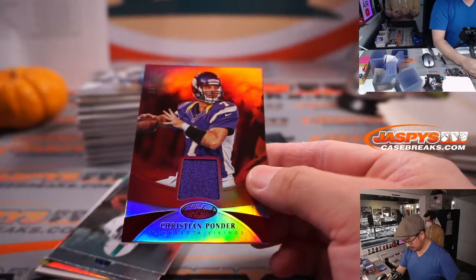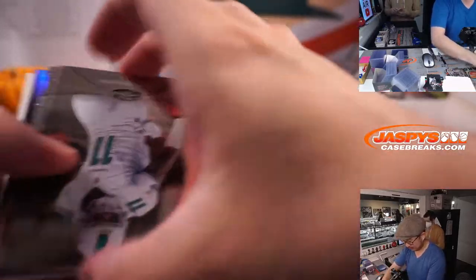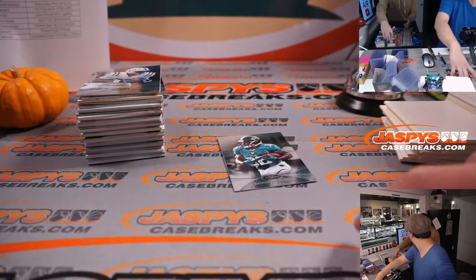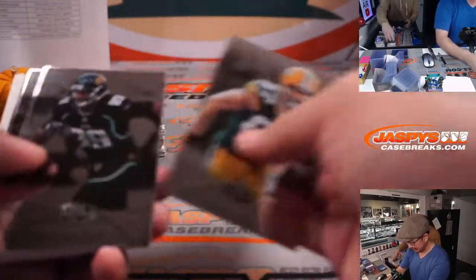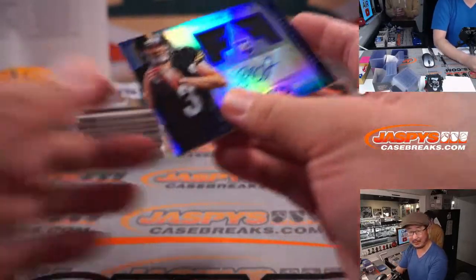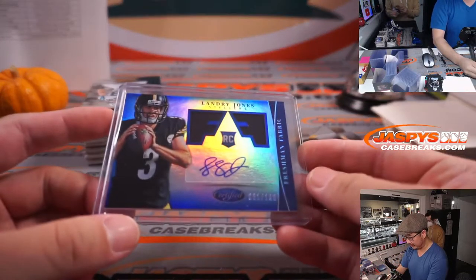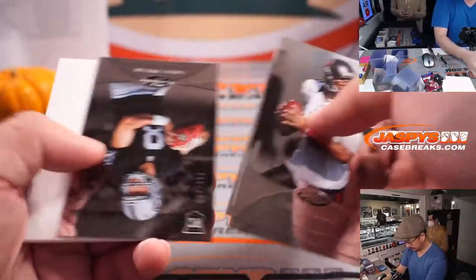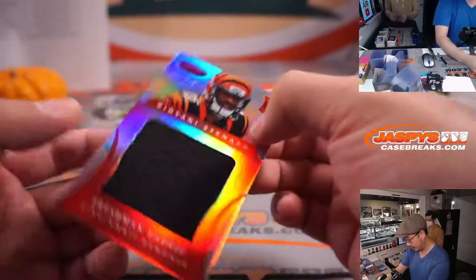Christian Ponder piece of his jersey, Minnesota — going to Dean. Wait — Michael Rivera's sister was the one who drowned in a lake? Wow. Was it suspicious? I think initially they thought it was suspicious but I think it was just sad — she couldn't make it back on the boat. Landry Jones jersey and autograph to 100 — that's for the Steelers. And there's Giovanni Bernard to 149.